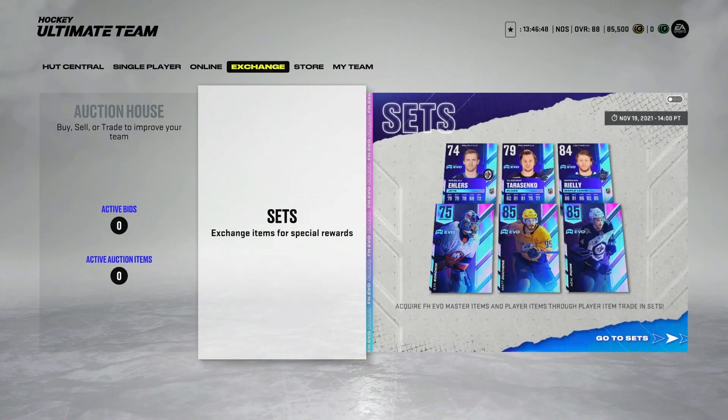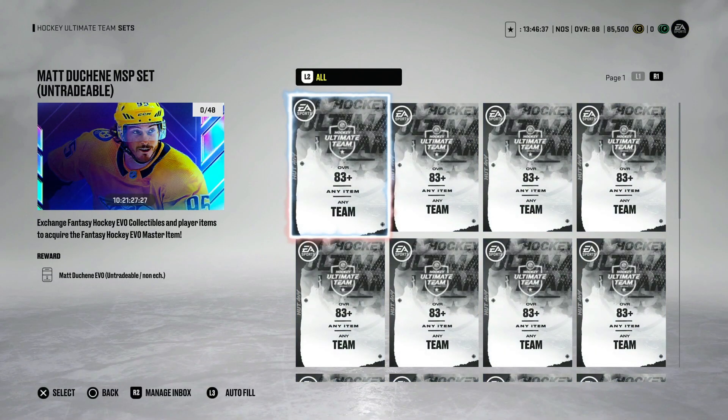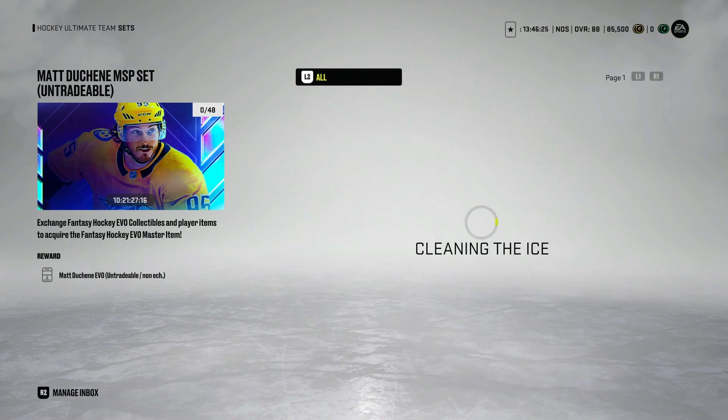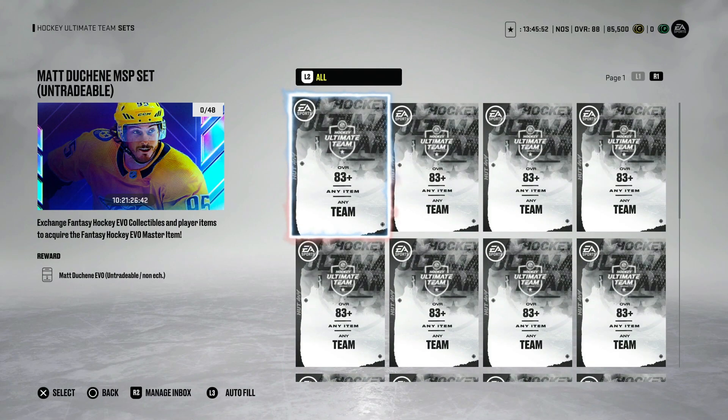Let's take a look at the sets and break them down. I crunched all of the math. Working on Matthew Tkachuk — the most sought-after one — it is going to require 20 83+ overall cards, 11 84 overalls, 8 85s, 6 86s, and 3 87s. What that works out to be is about 800,000 coins in value: roughly 100,000 for the 83s, 154,000 for the 84s, 168,000 for the 85s, 168,000 for the 86s, and 210,000 for the 87s. It obviously changes drastically depending on the untradeables you have. If you don't have any 87s or 86s, it's just an astronomical cost.